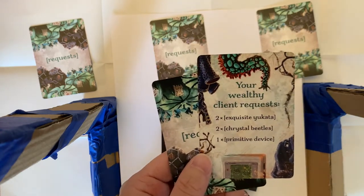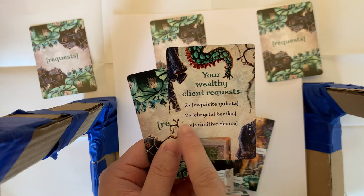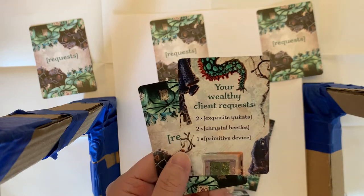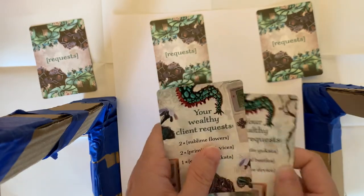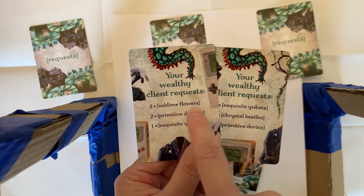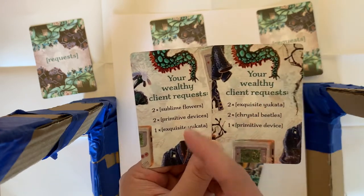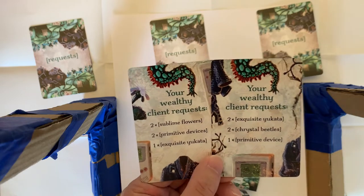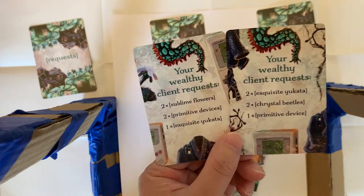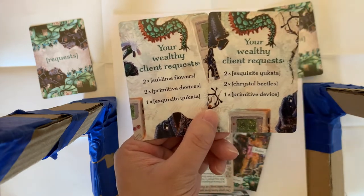Your wealthy client has some peculiar interests. For example, this client wants two yucadas, two beetles, and one device. Every client has different needs — another card might have slightly different items. This client wants two flowers, two devices, and one yucada. These change based on which card you have. Your wealthy client has sent you to the market at Orb to buy these items, and once you buy all of them and deliver them to your client, you win the game.